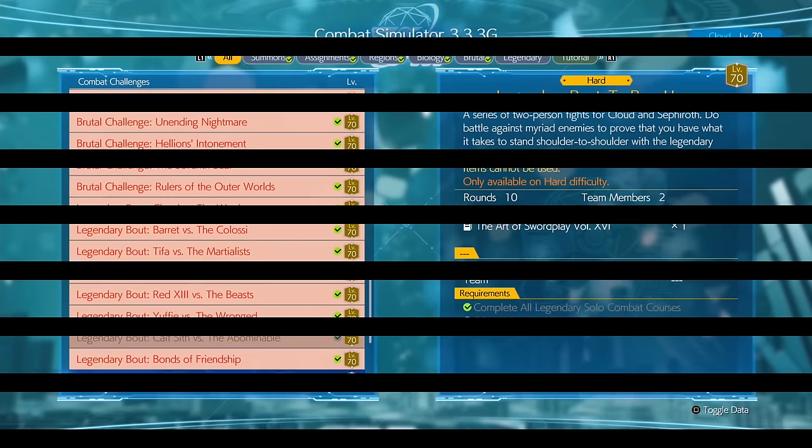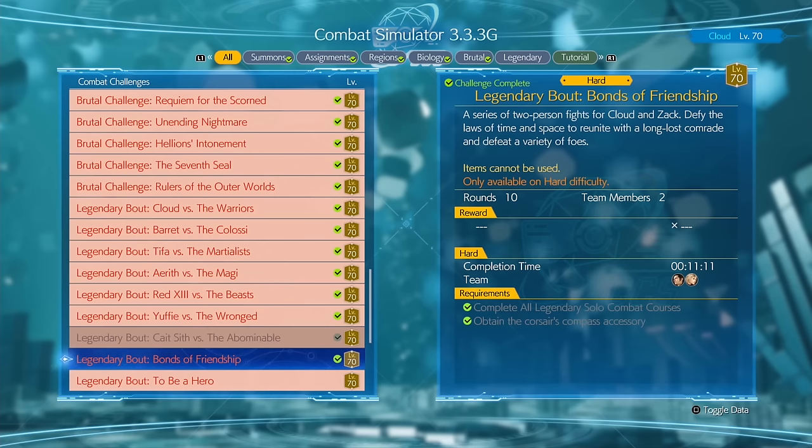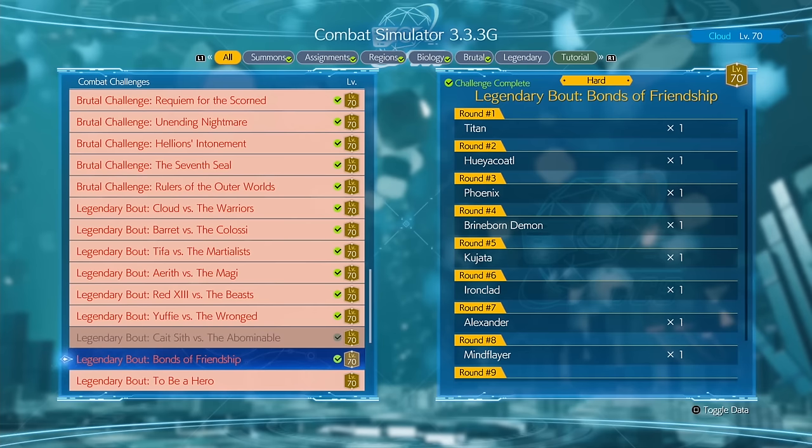Hey, welcome back to the channel guys. This is my video for Legendary Bout, Bonds of Friendship, where you play with Zac. It's Cloud and Zac, so two people you get to control. You've got 10 bosses to fight in this, so it's quite a marathon.